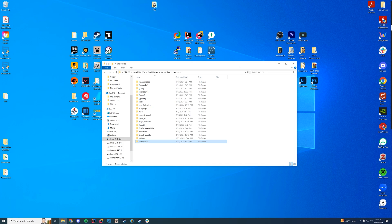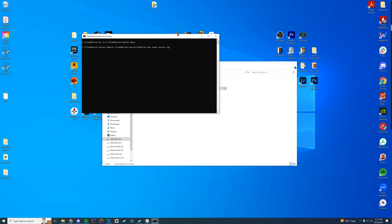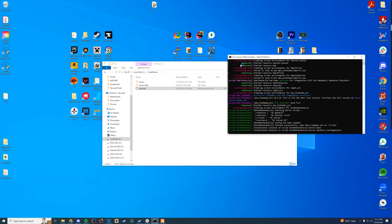Now, unlike a normal resource, unless you want this to start at startup — and I do not, because I don't want the waves happening every single time I get in game — I'm not going to add this to my server.cfg. I'm going to manually start it from in-game, and I'll show you how to do that. So we're going to start the server like normal.